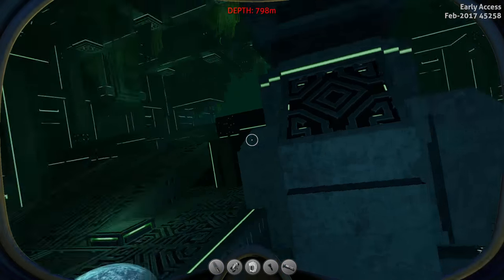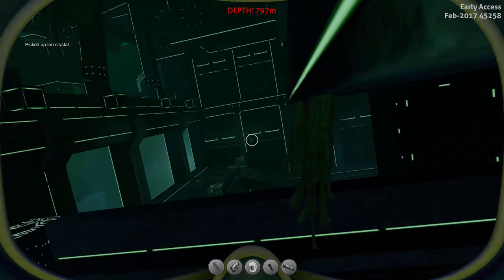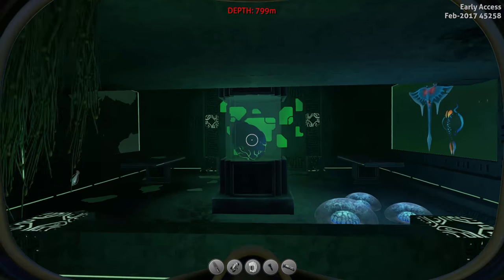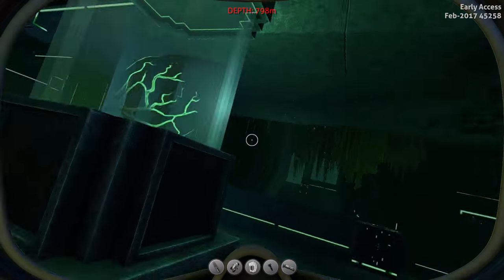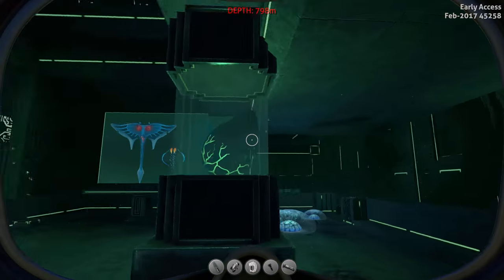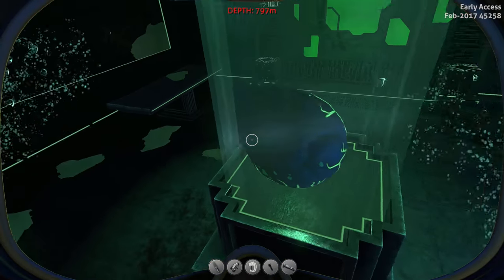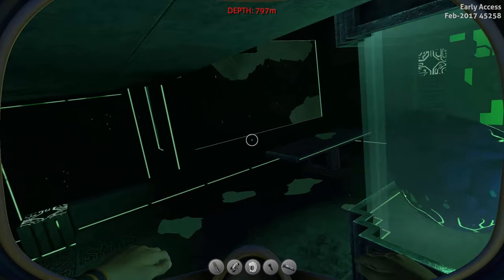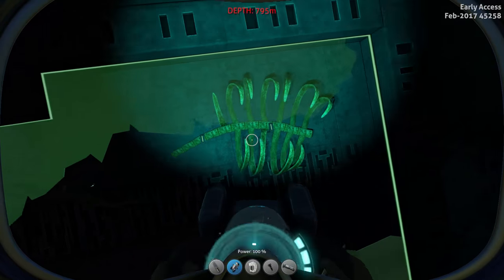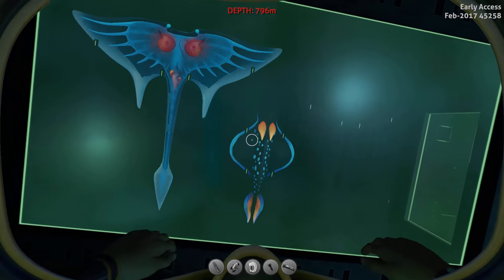After inserting the artifact, a signal for the alien thermal plant has been added, so there's a new message. In here we have a crab squid egg which is the placeholder for a sea dragon Leviathan egg. This will be the egg that the mother tried to get when she destroyed the facility.